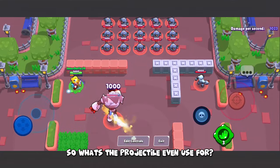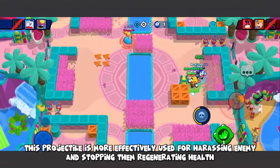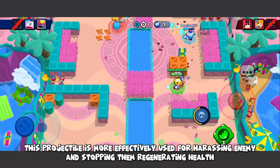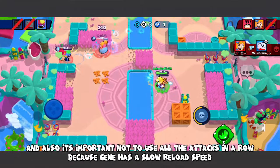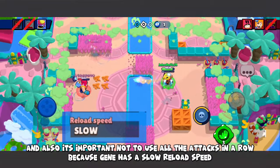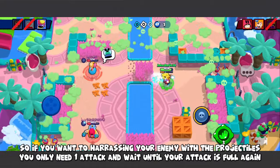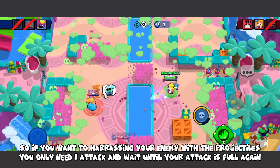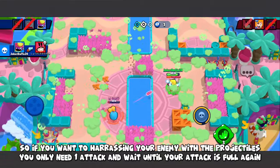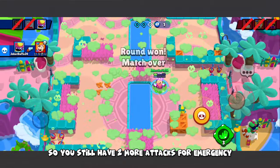So what are the spreading projectiles even used for? They are most effectively used for harassing enemies and stopping them from regenerating health. It's important not to use all attacks in a row because Jean has a slow reload speed. If you want to harass your enemy with projectiles, use only one attack and wait until your ammo is full again, so you still have 2 more attacks for emergencies.